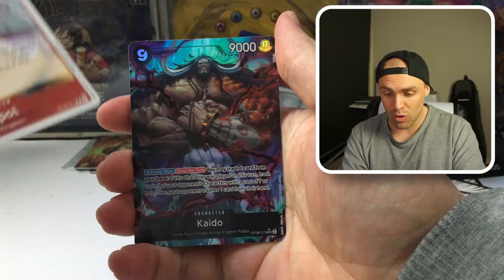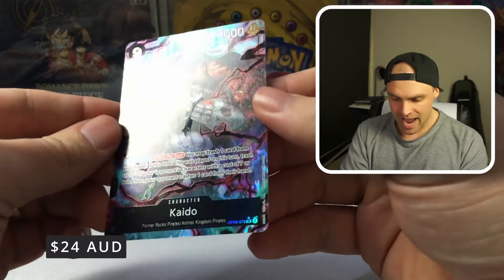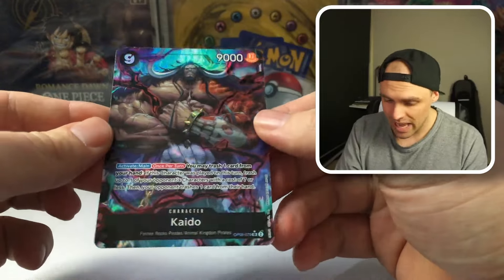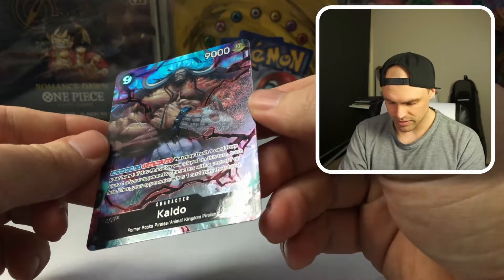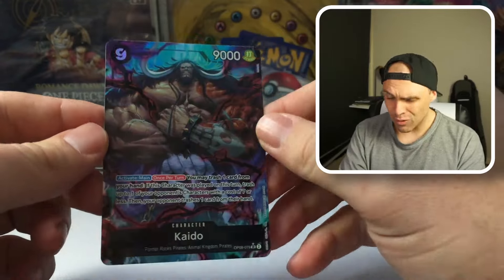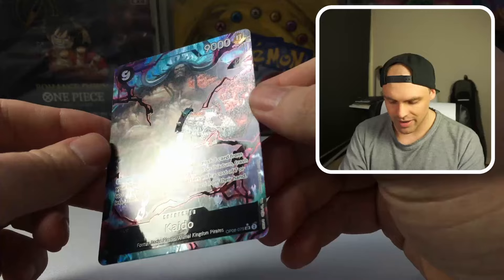It is an alternate art — and it's a Kaido! That is a nice looking artwork. Look at that texturing going on there. I think they've stepped up their game with the texturing when it comes to OP08. That is a nice looking card. Fortunately, not a super playable card, but a very, very nice looking card. There we go — Last Pack Magic! What a way to end the video.